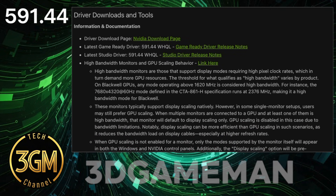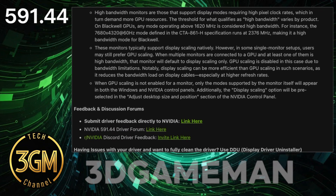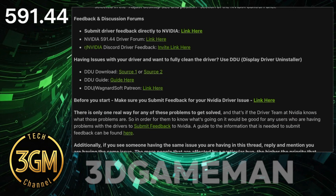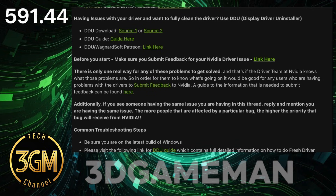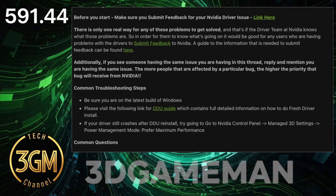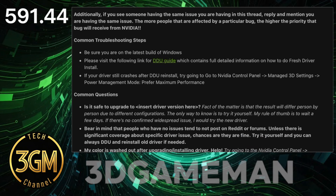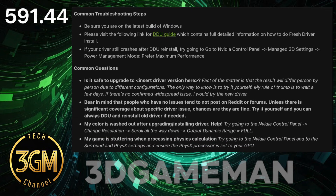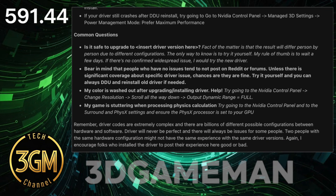Ultimately, this 591.44 release demonstrates the constant trade-offs in driver development. NVIDIA delivered several crucial, long-awaited fixes, especially for legacy support and stability in specific titles. At the same time, the driver ships with new game-breaking bugs that force many users to simply stick with the previous version. The mixed user feedback is warranted — you must now choose between stability in old titles or dealing with new issues in modern ones and creative applications.